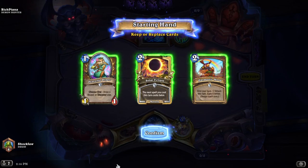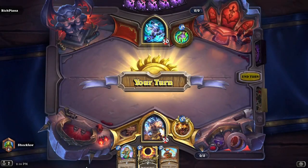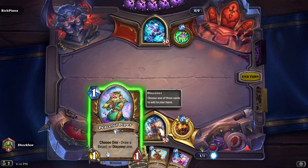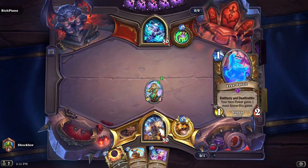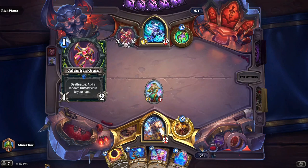Today I'm playing the Smooth Groove Druid deck — this is a deck recipe that came with the launch of Festival of Legends. I just crafted the missing cards today to play it. The battlecry and deathrattle on this card means my hero power gains one more armor this game. That's huge — there's a lot of synergy with armor in this Druid deck.